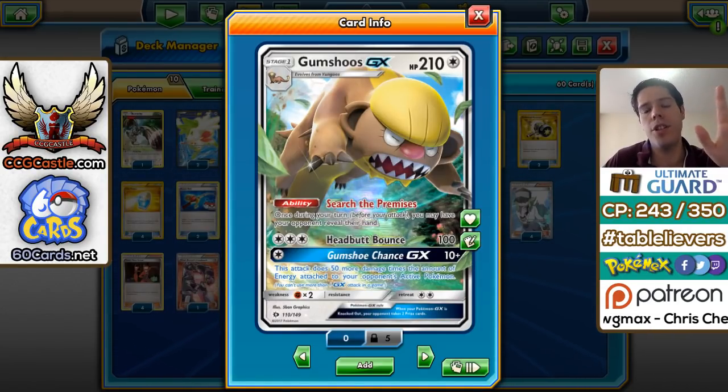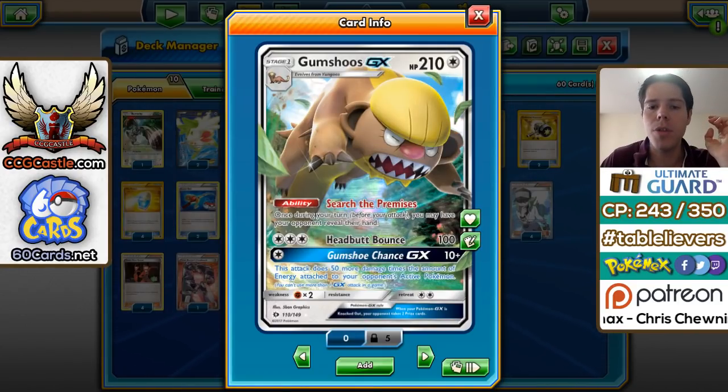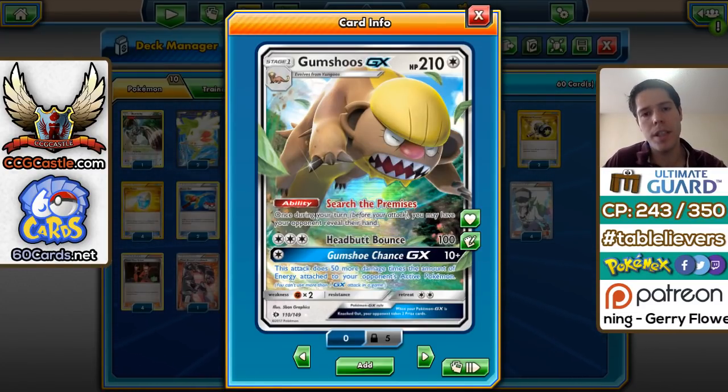You also get access to the GX attack Gumshoot Chance, which has really good synergy with this deck strategy. It deals 10 damage plus 50 more times the amount of energy attached to your opponent's active Pokémon. One main strategy to beat Houndoom Mill is to stack up energy on a big attacker, and then that attacker overwhelms whatever you have. Gumshoot punishes that by one-hit KOing whatever your opponent might be powering up, and with 210 HP it's very unlikely your opponent will one-hit KO you before you use it.